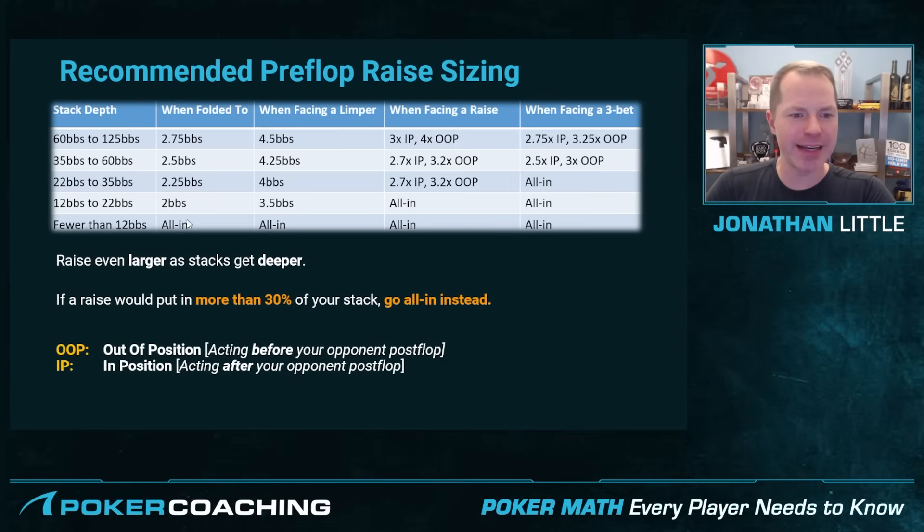When you get down to fewer than 12 big blinds, I recommend mostly just going all in. That's because if a raise or bet would put in more than 30% of your stack, you should usually go all in instead. Once you put in more than 30% of your stack, if your opponent re-raises and it gets back to you, you're getting roughly 2-to-1 pot odds, so you only need to win about 33% of the time to continue. Most hands in most scenarios win more than 33% of the time, so instead of giving them the option to re-raise, you'd rather just go all in and apply maximum pressure.